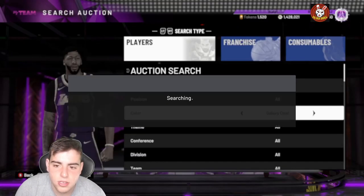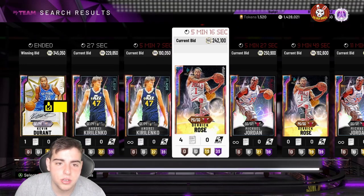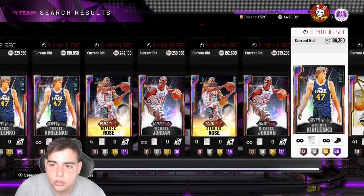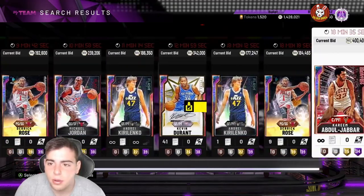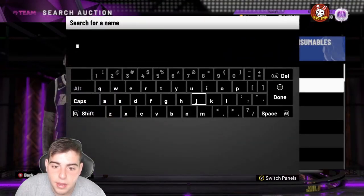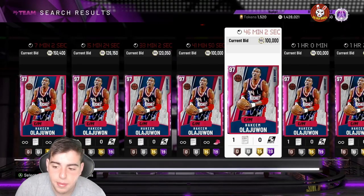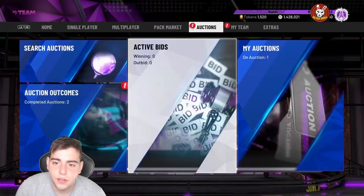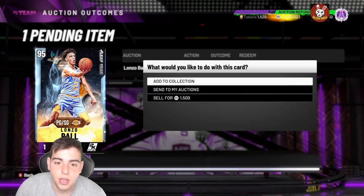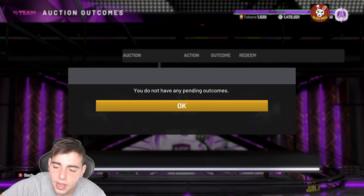Right now if you want to pick up your squad, great time to do so. If you want to snipe opals or pop packs, do whatever your heart desires. KD has dropped a ton, Giannis is around the same price, Jordan has dropped, Rose is down, Kareem is down — everything on the market is down. Get ready, the market crash is here. Hopefully it keeps dropping. That's really all I got — hope you guys enjoyed, stay tuned for more content and gameplay.